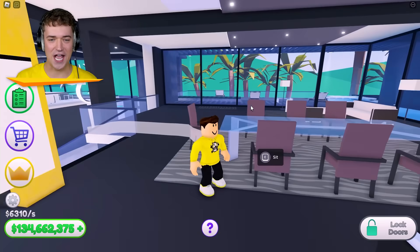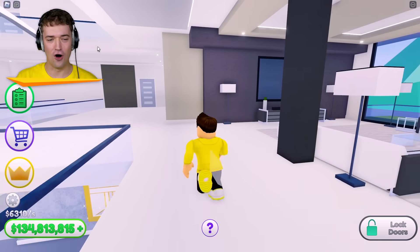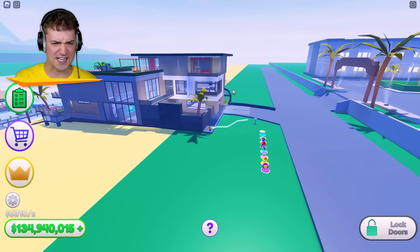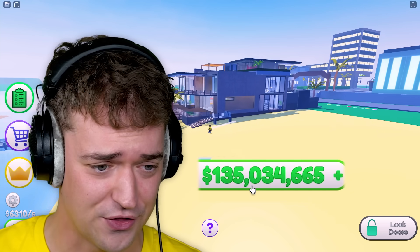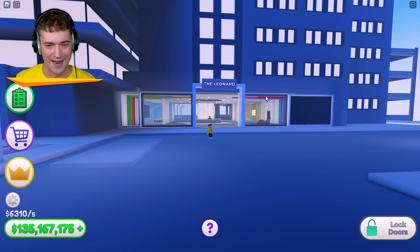This is my second floor. Isn't it beautiful? And third floor, fourth floor. You get the point. And this is my magnificent beach house. As you can see, this is also insanely huge and I'm very rich. I got 135 million dollars. So let's just get started on the penthouse.